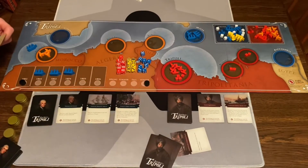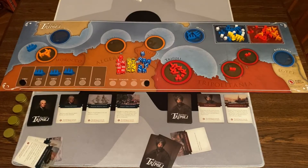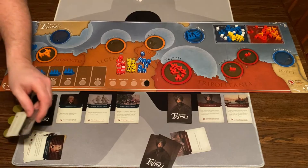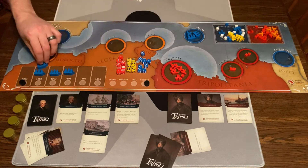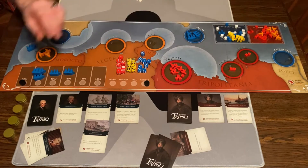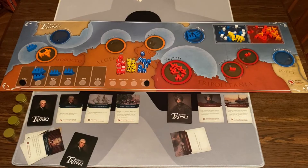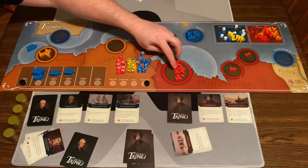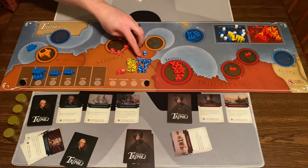Now we're on to Winter, the last turn of the season. America plays a card out of the game, placing two American frigates on the following year track — I'll explain what that does at the end of the season. Then Tripoli's turn — discarding a card to do a pirate raid in Tripoli. There's no one patrolling, so I roll six dice. You need a five or six to get gold. Terrible rolls — twos and threes — so no gold.